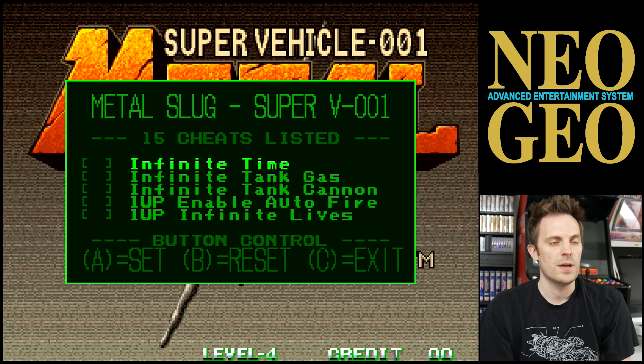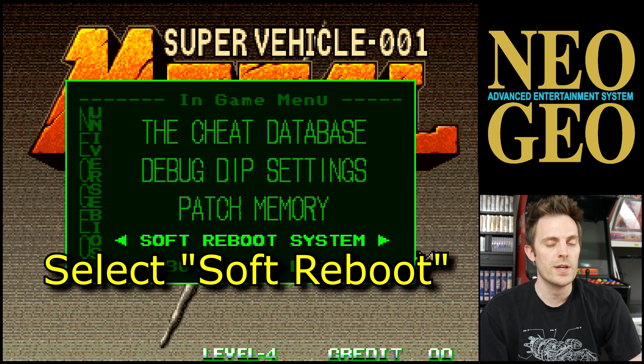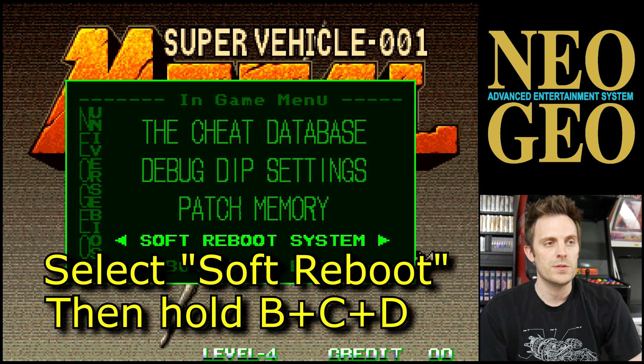That's just there — it's kind of the built-in Game Genie within the Uni BIOS. What I am going to do is go down here to the Soft Reboot and click it. As soon as I click Soft Reboot, I'm going to hold B, C, and D on the controller.